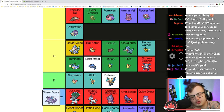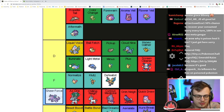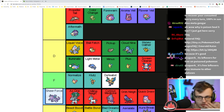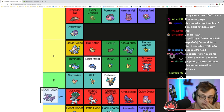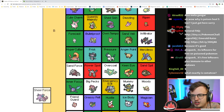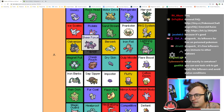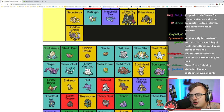Sheer Force is really good — it removes the chance of random effects but increases your damage by 1.3x, which is a lot. And somehow it makes Life Orb not deal damage to you, which is a nice bonus. I think it's an A tier ability for sure.